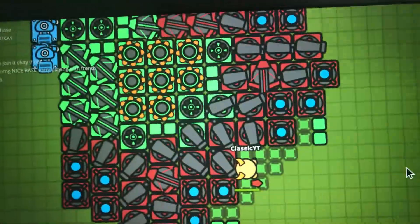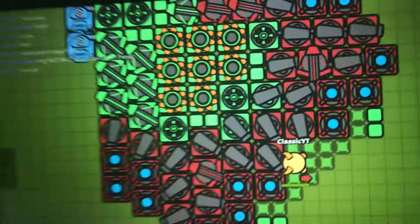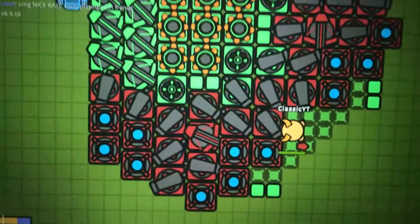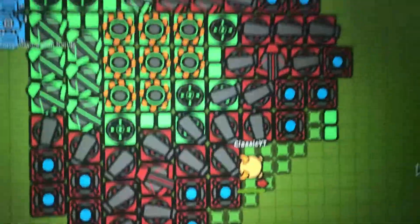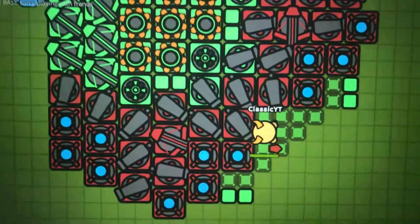So this is a four-player AFK base. Right now I'm using one player to upgrade the whole base, and I'll go to four players. As you can see, I'm second place on the leaderboard. This also helps you get score fast.